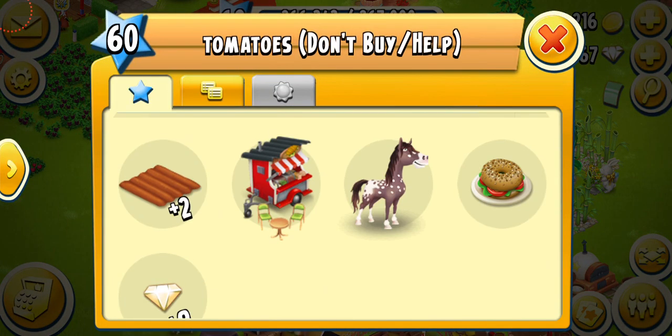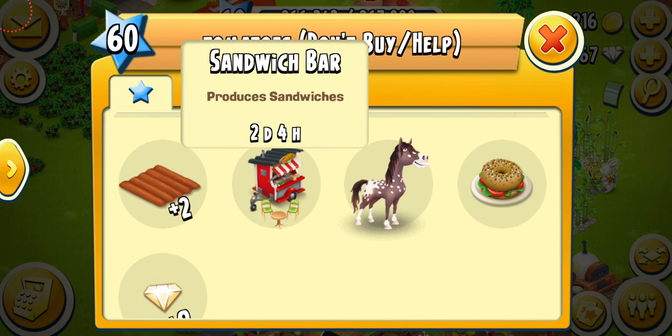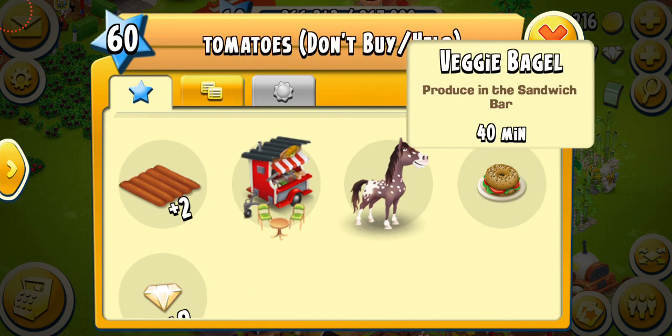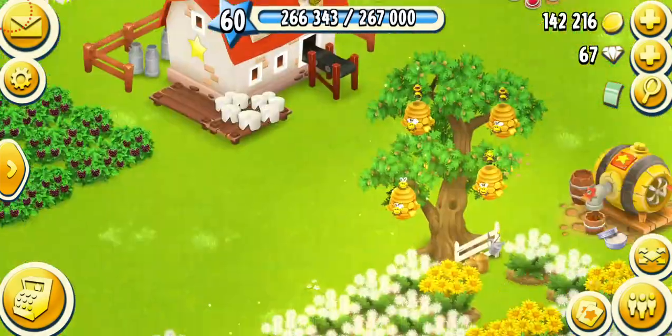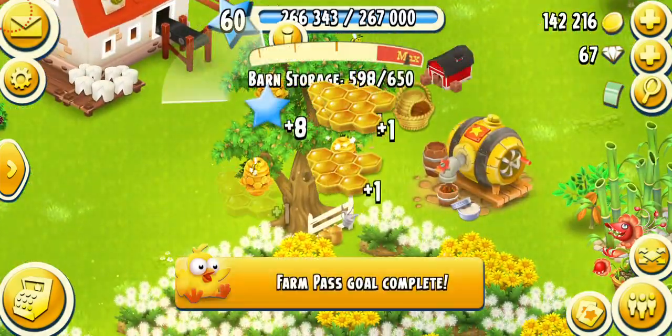On the next level we're gonna be getting some fields, a new machine, sandwich bar, appaloosa horse, a new product, and eight diamonds. So I'm getting started — I've actually been meaning to make this video.